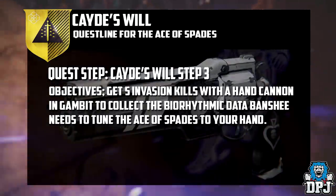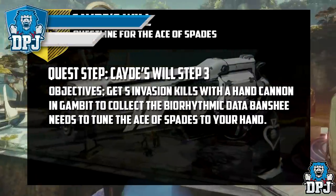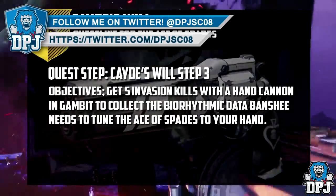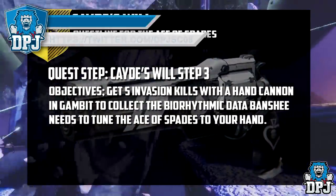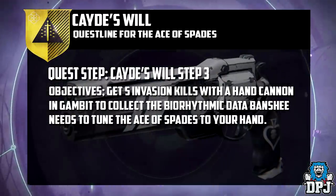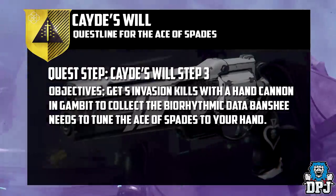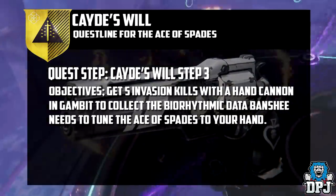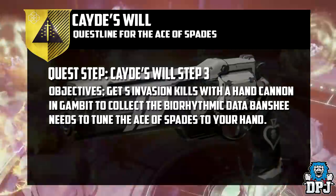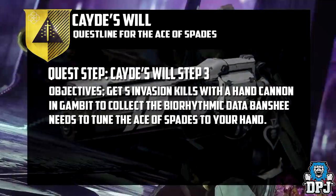Here's how Gambit works: each team will have their own arena with the task of taking down waves of enemies and building up a supply of motes. By banking these motes, you can send a blocker to the other team's arena — a powerful enemy that will stop the other team banking their own motes until it's defeated. When enough motes have been banked, a powerful enemy called the Primeval will show up on your side. Once defeated, the round is over. There's also a chance for a player to invade another team's arena at certain points for some direct player vs player action.